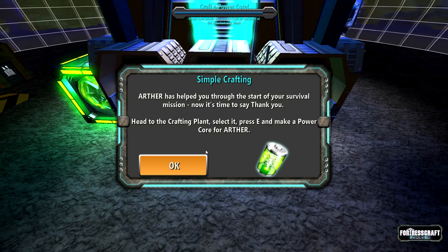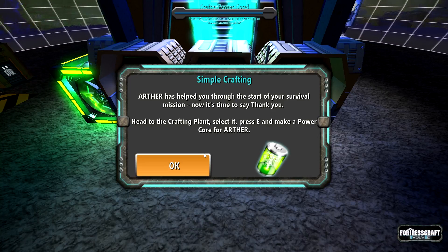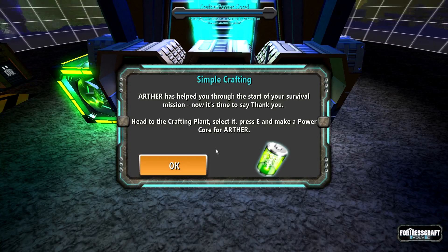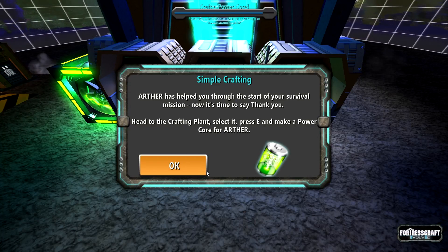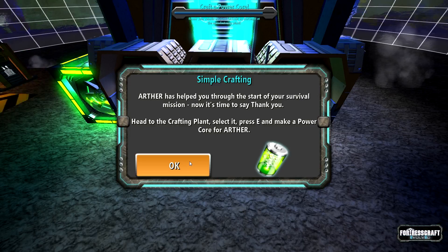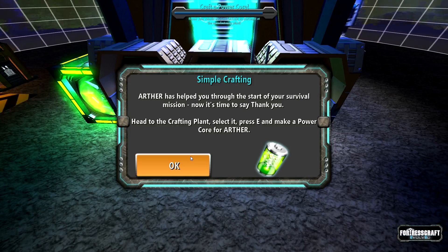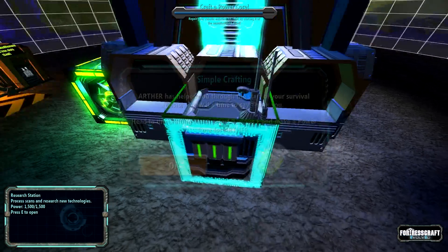Arthur has helped you through the start of your survival mission. Now it's time to say thank you. I did say thank you — I said thank you twice. I think I need an extra presence. Head to the crafting plant. Head to the crafting plant — press E to make a power core for Arthur.